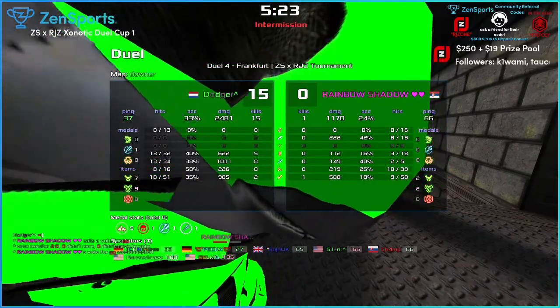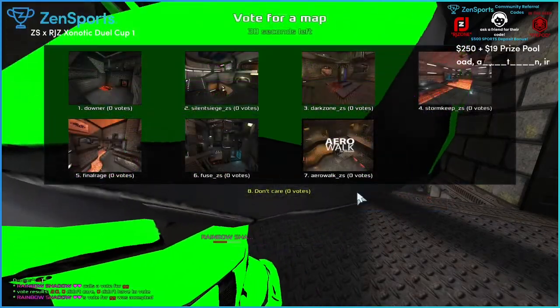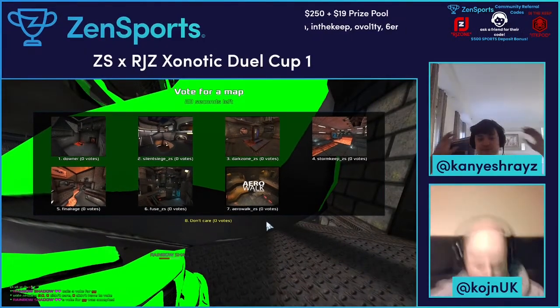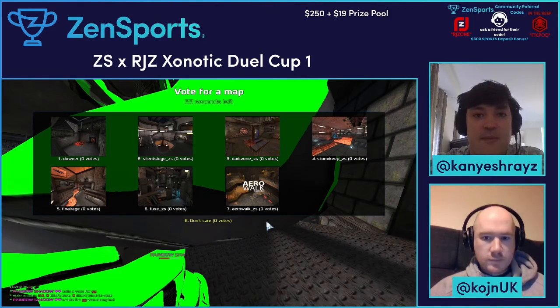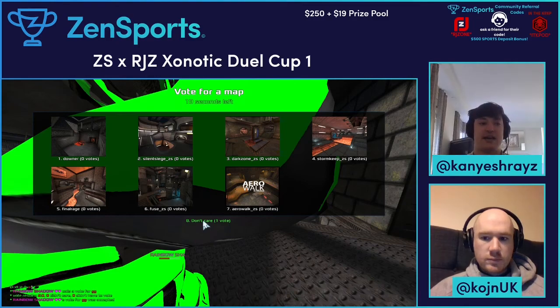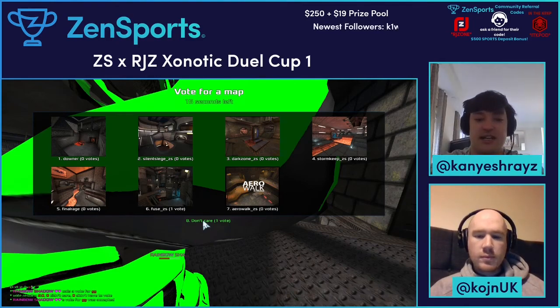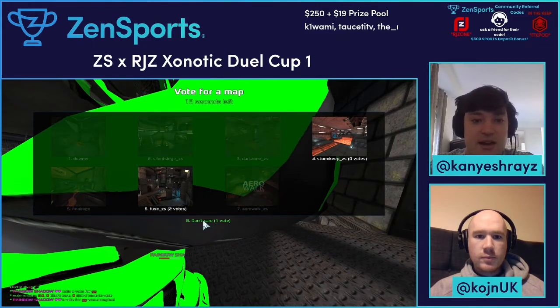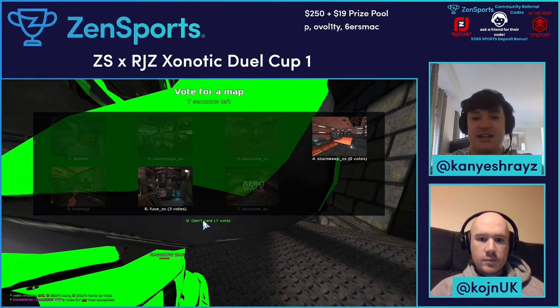The boat has been called for GG. Alright, so that was round one. It would be cool if we could get the stats up for that one. It'd certainly be cool to see Dodger hit like 60 with the rail. So Dodger takes round one 15 to nothing.